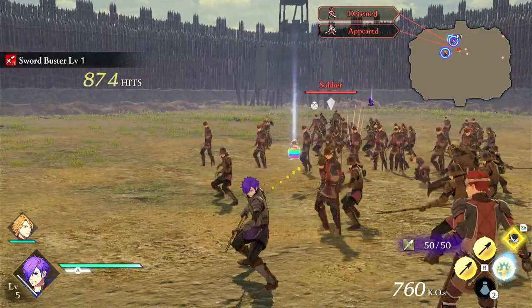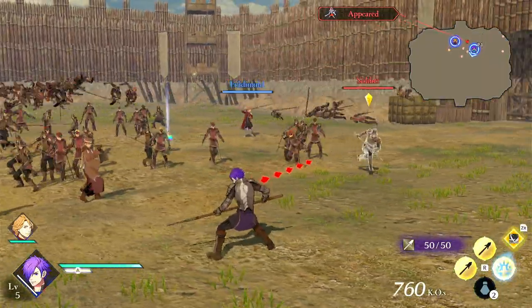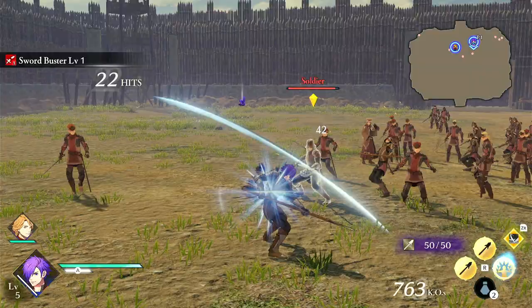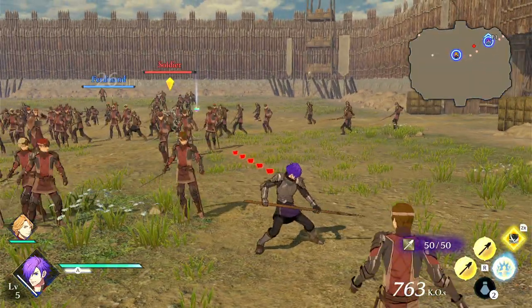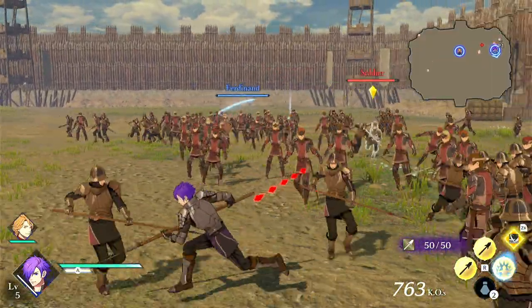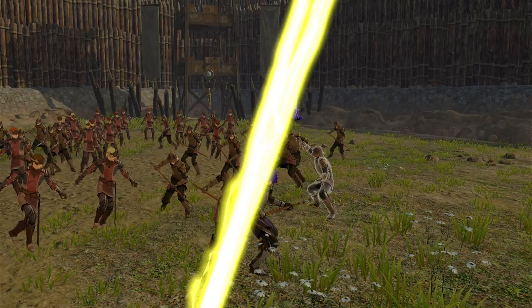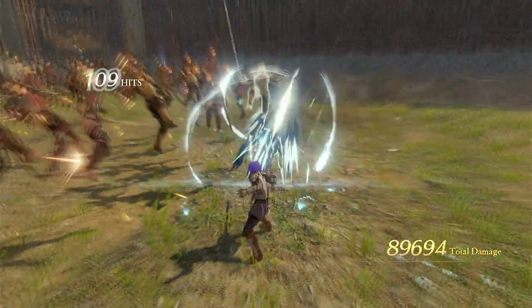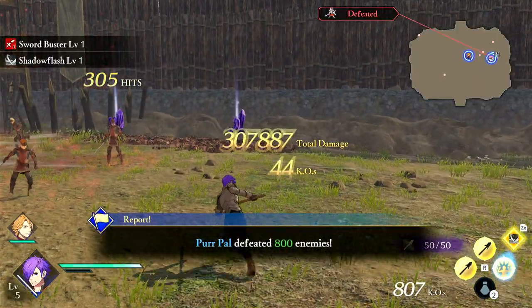You want to use X when you have the opportunity — it's not something you should be spamming. X attacks are really good in general for opening enemies up and creating opportunities to combo. The A attack is very standard — it just does tons of damage and nukes things.